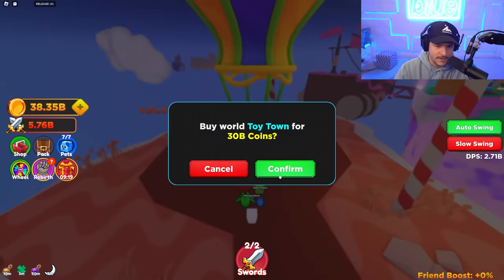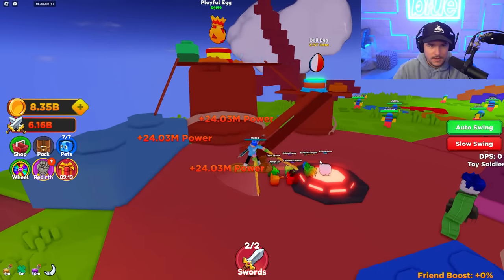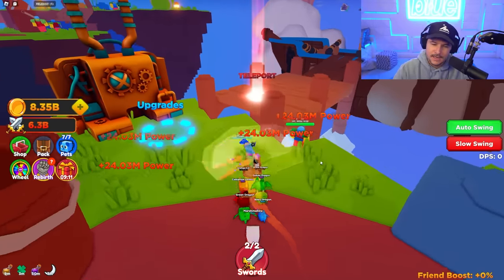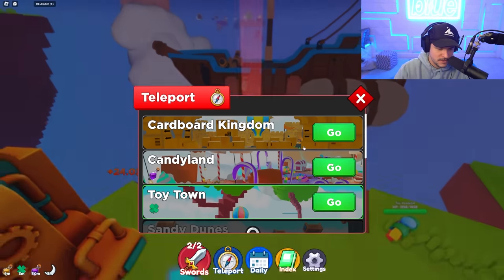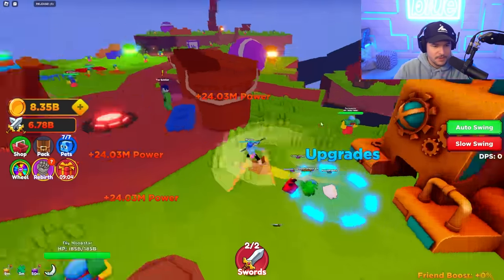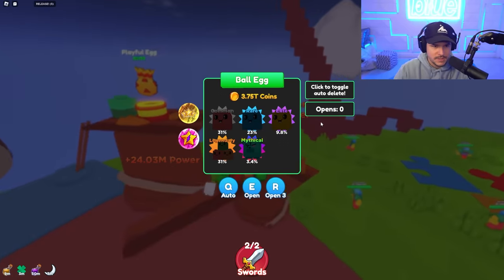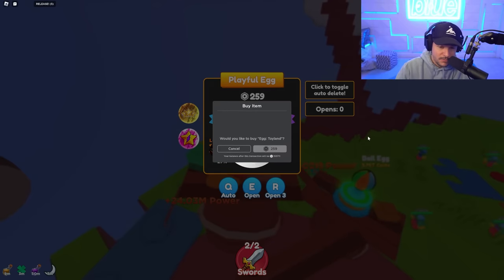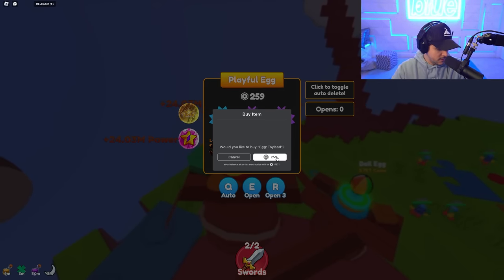Here's the next area — Toy Town. We can make it right through, and now we're here in Toy Town. There's a toy soldier, there's playful eggs. I want to look at how many zones there are — it looks like there's two more zones to go and we've got a lot of upgrades to do. I want to try and get something really OP before we stop, and then keep playing in another episode so I don't beat the whole game in one go because this is a pretty good game.